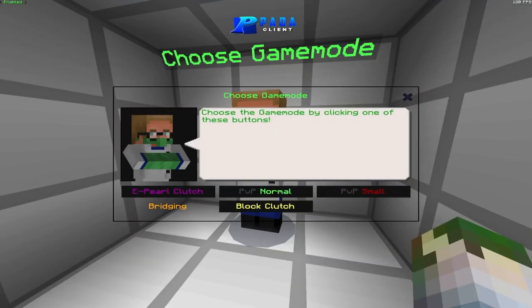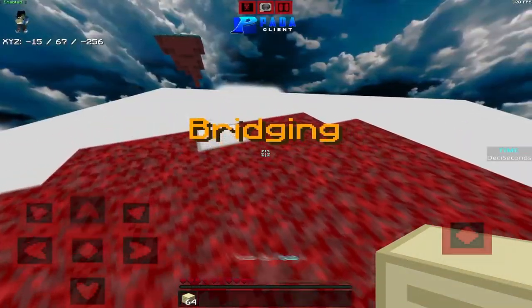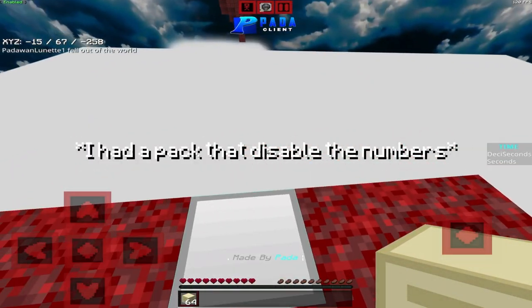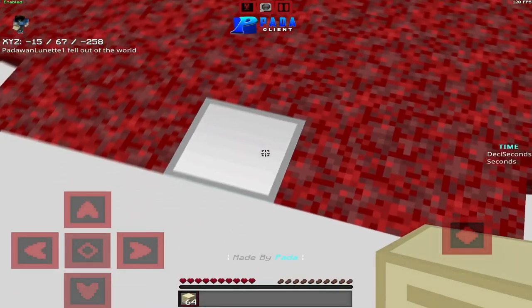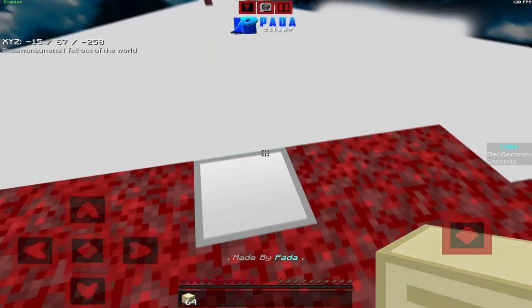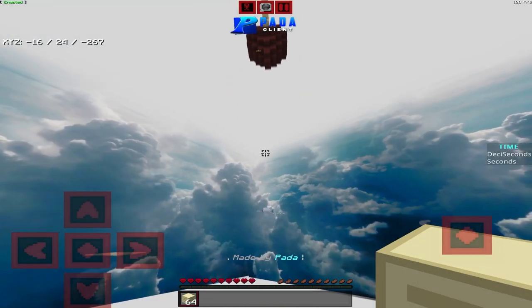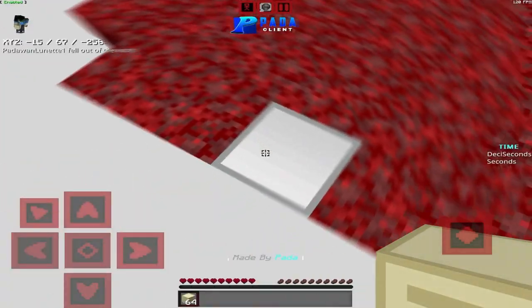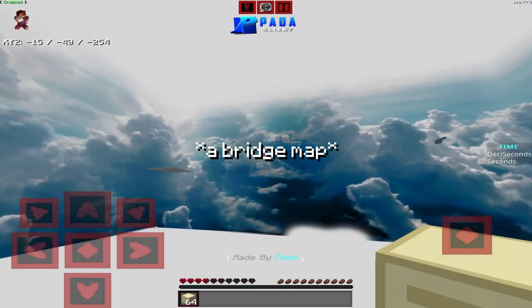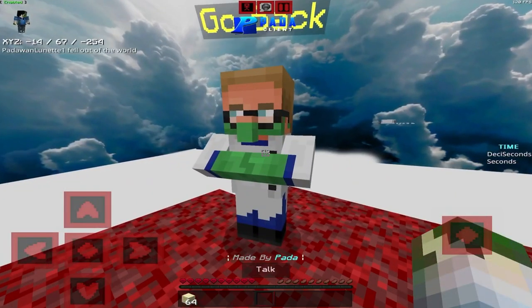The third game mode is bridging, where you can train your bridging skills. There's a time scoreboard and the timer starts when you place the first block. You can train your bridging skill here. There's a guy called Rogeo who I think is actually the best bridger on mobile, and he should be releasing his own map at some point.